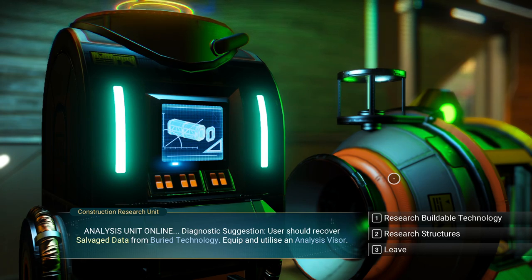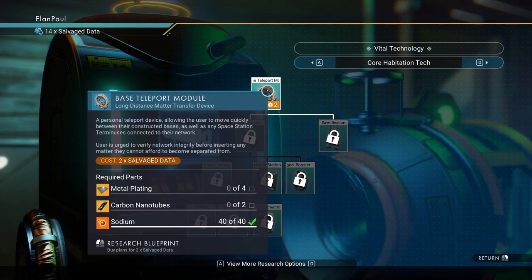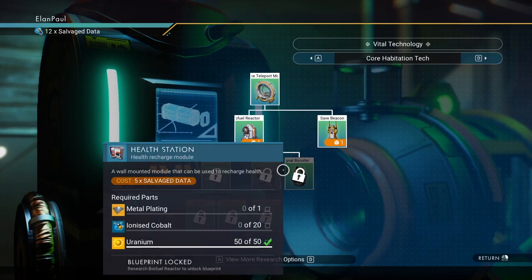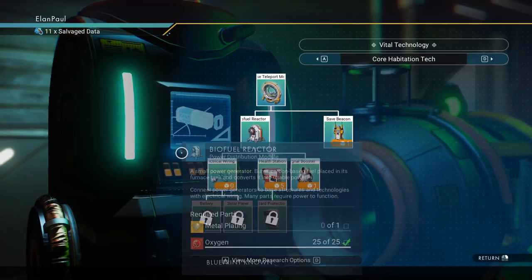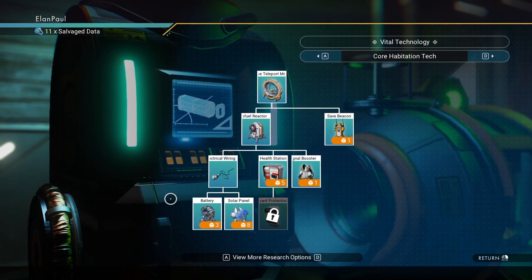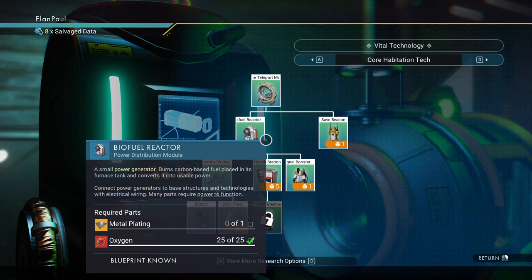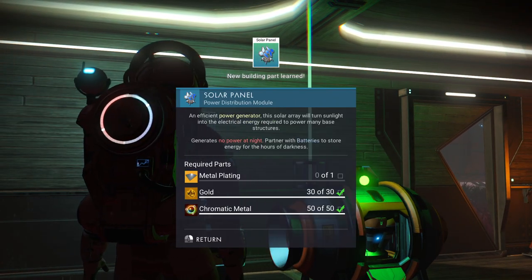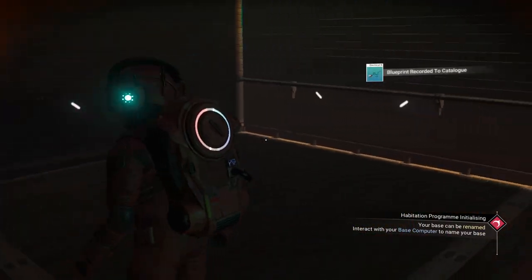We're going to research buildable technology. We can get ourselves a base teleport module. Let's get that. We also need a fuel reactor and something to power it. Wiring's free. We could use a battery — let's go ahead and get that. We have enough to get our solar panels too, because those are handy. Glad I gathered up that gold.